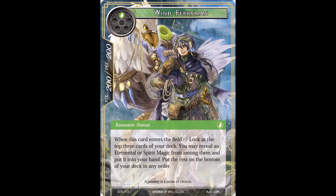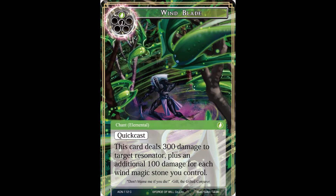Next we have some elemental chant magic - Wind Blade, a 2-drop quick cast spell. It is one wind and one void. This card deals 300 damage to target resonator, plus an additional 100 damage for each wind magic stone you control. So this will be quite good later game depending on how many stones you have out. 300 damage isn't a lot by itself, but piling it on with the additional wind magic stones could make it much better - obviously better in the late game. The flavor text says 'don't blame me if you die.'